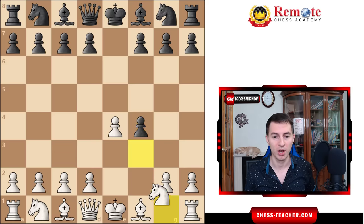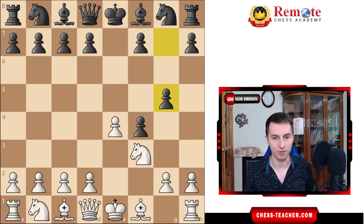After pawn takes f4, white plays knight to f3 to cover the square so that black can't deliver a check. Black goes the most principled way with pawn g5. This move says you're never going to get your pawn back. Secondly, black is ready to push pawn g4, drive the knight away, and after that deliver the nasty check queen to h4. For that reason, a lot of players even stopped playing the King's Gambit at all.